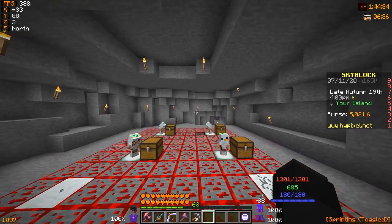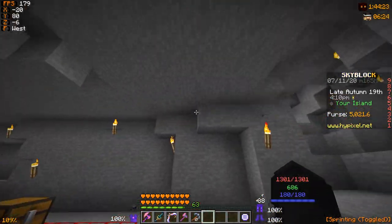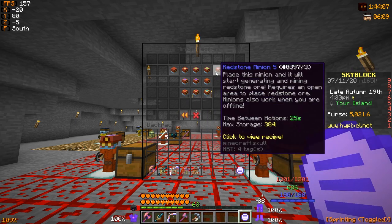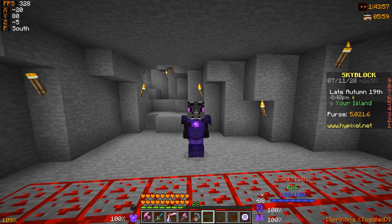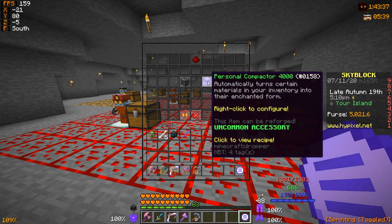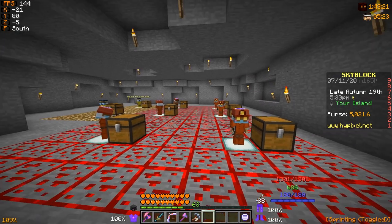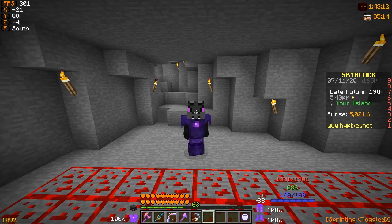That leads us to the next strategy: setting up minions based on what the market is looking like and bazaar prices. On this floor I actually have redstone minions placed. You may ask why — if you check the redstone interaction speeds, the tier 11 is 18 seconds, and I'm using tier 7 which is 23 seconds, so definitely much slower than snow minions. But redstone right now sells for a lot of money on the bazaar thanks to the release of the new personal compactors. The personal compactor 4000 requires a lot of enchanted redstone, the 5000 requires even more, and the 6000 requires a lot of enchanted redstone blocks. By having these minions placed down, I can sell these high-valued items — it really just depends on what the market is like.